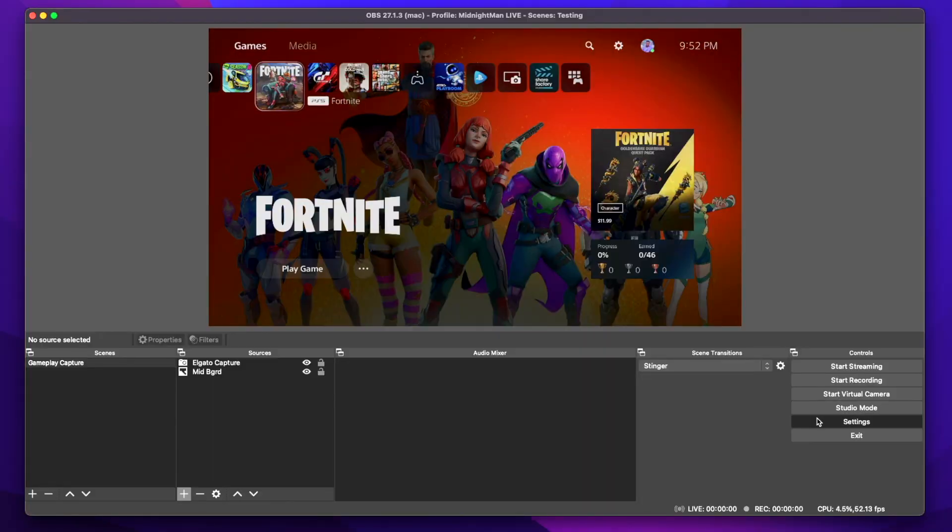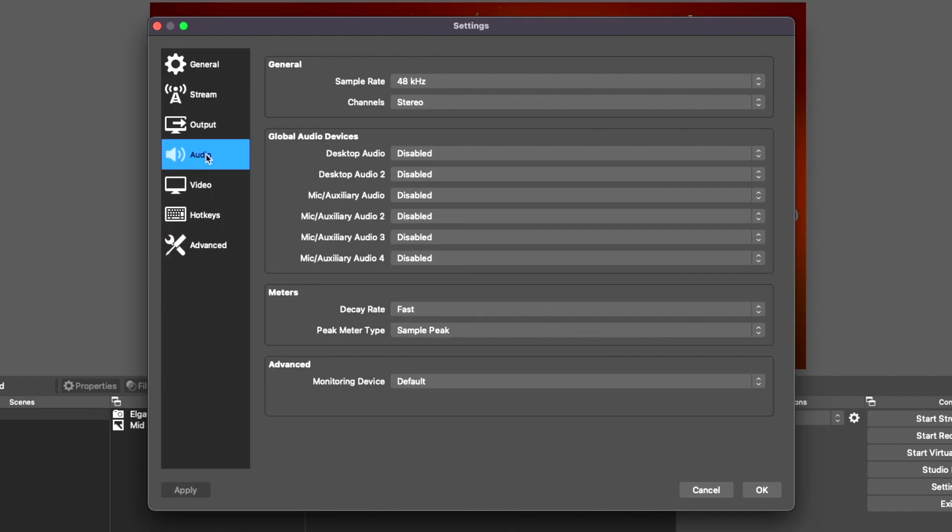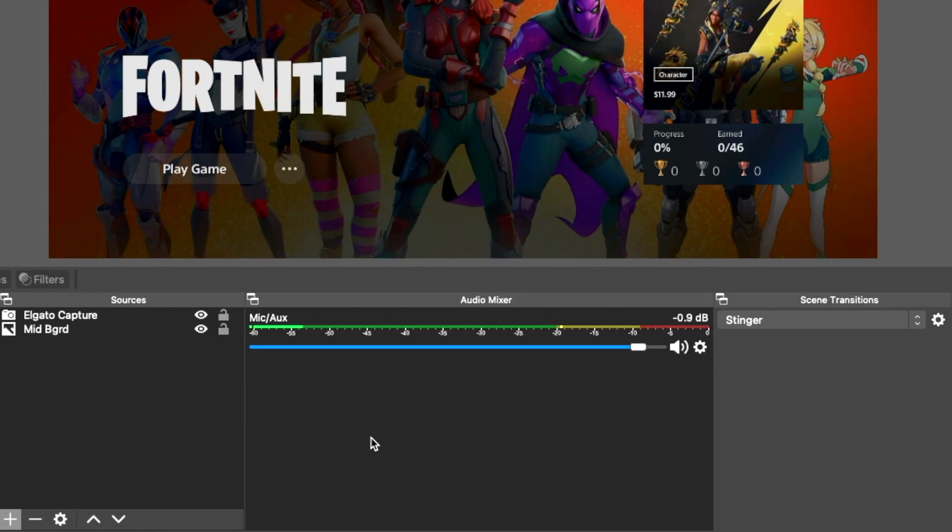We've got our gameplay showing in OBS and Remote Play still up and running. Now let's confirm we can get our gameplay audio and chat audio, as well as be heard at the same time. To set up the commentary audio within OBS, go to your settings, go to audio, and choose your microphone. You should then see the microphone audio source added to your mixer along with the capture card audio.